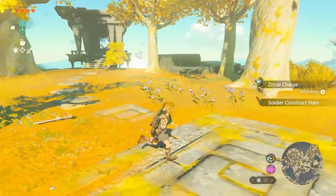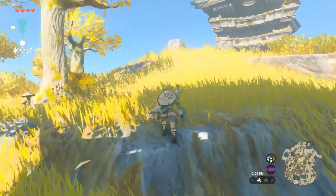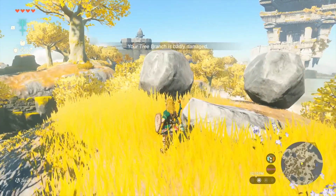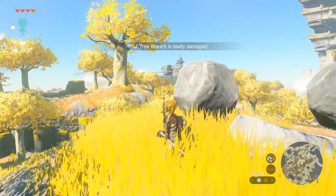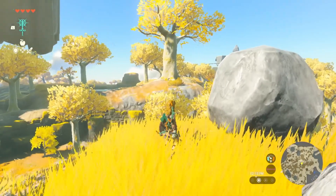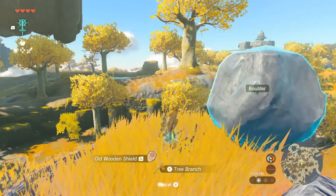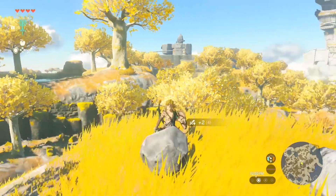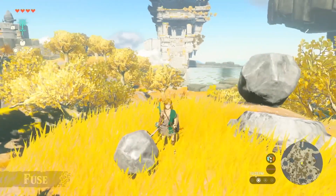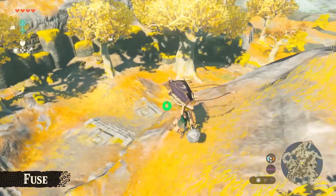Moving on. We've now explored more of this Sky Island. As expected, fighting with just a branch won't get us very far, and this branch is almost broken. So here's another one of Link's new abilities. If we use this branch and the rock over here and do this — look, we can stick them together. We created a makeshift hammer. This is called Fuse. You can stick objects together to create new weapons with various effects.